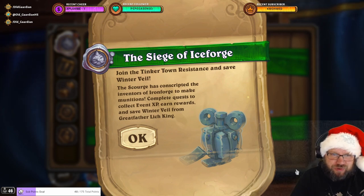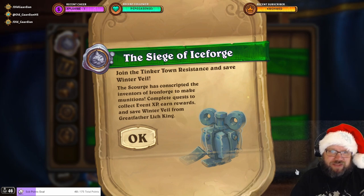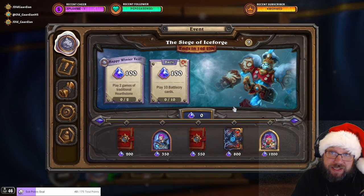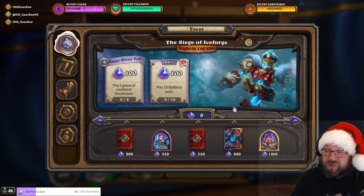The Scourge has conscripted the Inventors of Ironforge to make munitions. Complete quests to collect event XP, earn rewards, and save Winterveil from Greatfather Lich King. The Siege of Iceforge event is available from today until January 5th. As rewards you can get two standard packs, one March of the Lich King pack, and then two Battlegrounds portraits.